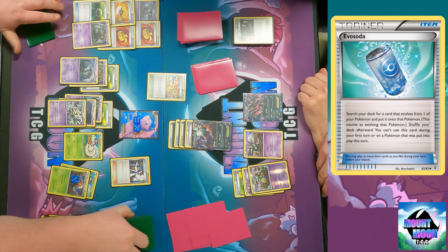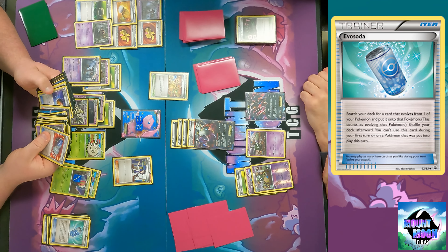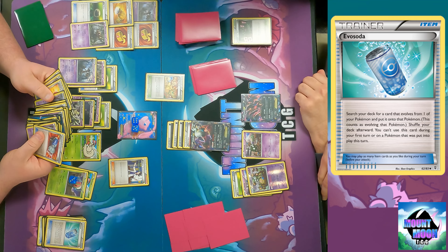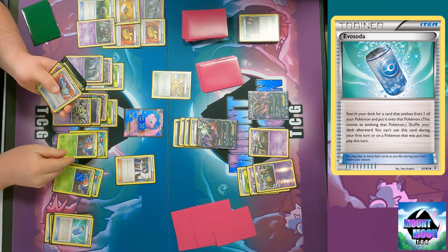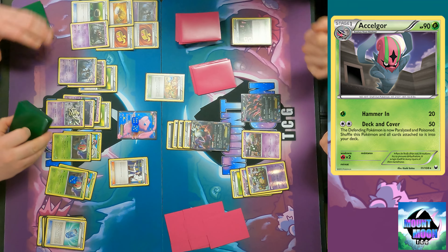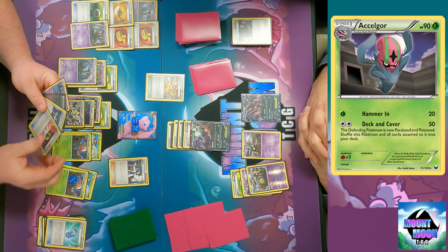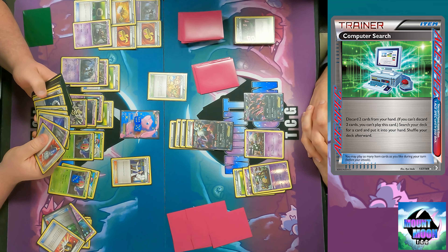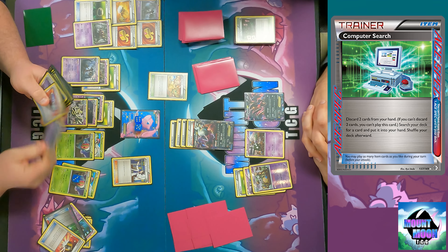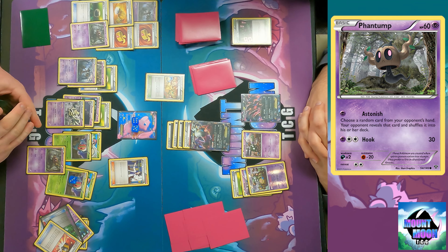Play Tropical Beach - you can draw until you have seven cards in your hand but if you do your turn ends. It gets rid of my Virbank City Gym, that's all that really matters. Level Ball, Evo Soda, or Excadrill... Now you have to go back in. Play Computer Search - discard two cards from your hand to look through your deck for any card and put it into your hand.